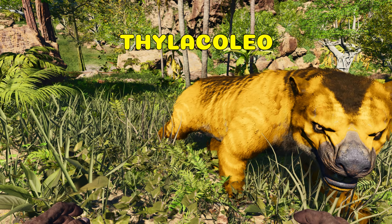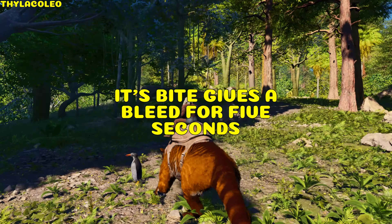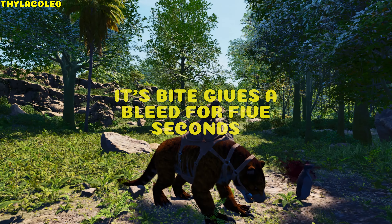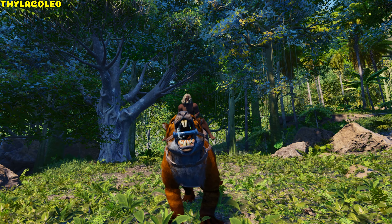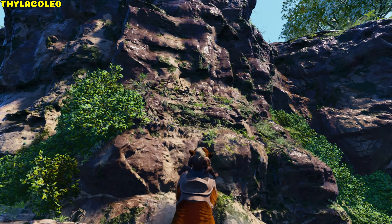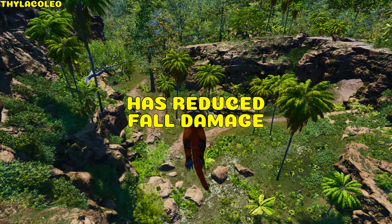Thylacoleo. It can bite — which makes the target bleed for 5 seconds with the timer resetting on each bite. It can roar with no effect, jump, and climb. You can ambush while climbing. The Thylacoleo has reduced fall damage.